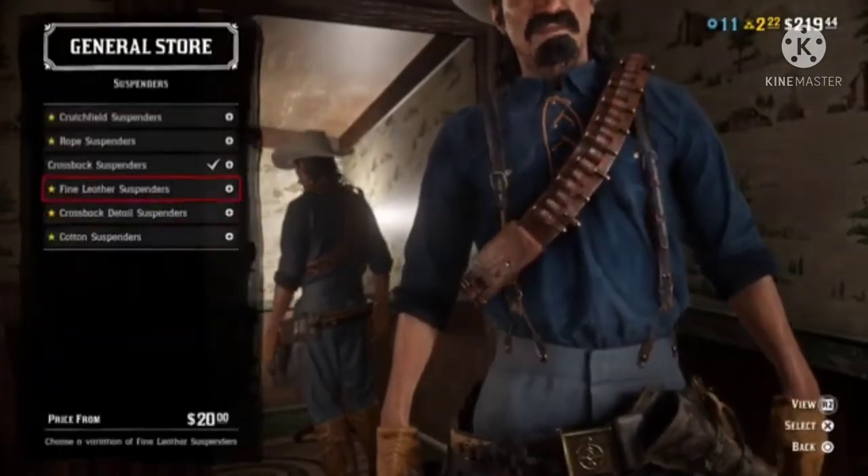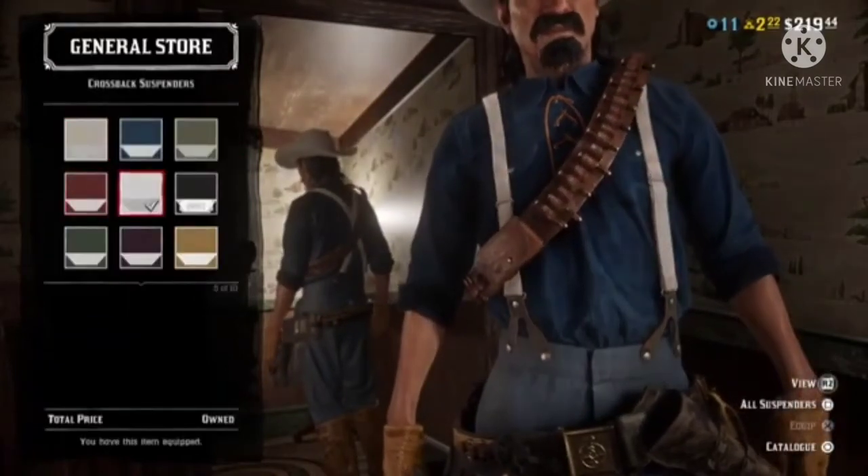For suspenders, you're going to want the crossback suspenders, and you'll want to get those in white.